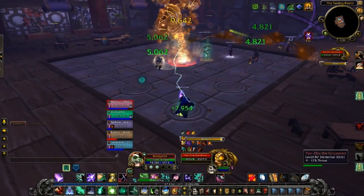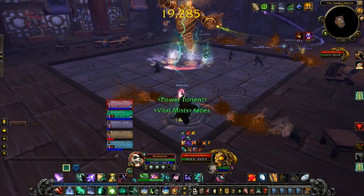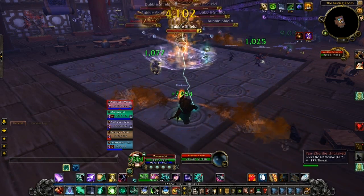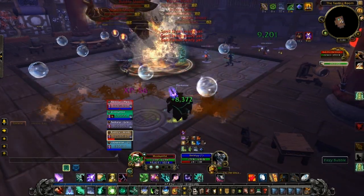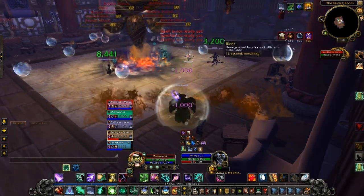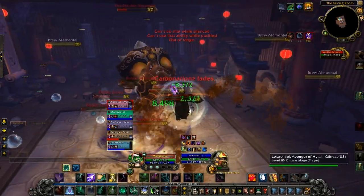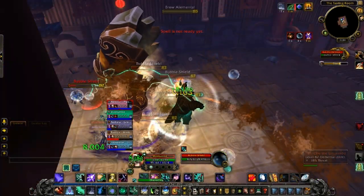Periodically the boss will summon, I believe, eight bubble shields that pop up all around him. Each bubble gives the boss a 10% damage reduction, so with all eight bubbles active he has a total of 80% damage reduction. Pretty straightforward - you just have to kill all the bubbles, which my party doesn't seem to have noticed quite yet. If you kill all the bubbles, the damage reduction goes away. Really nothing too complicated on this boss, at least in normal mode.